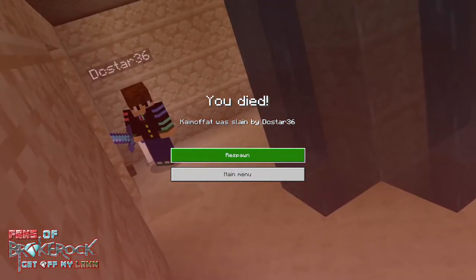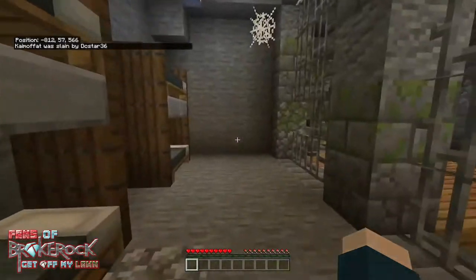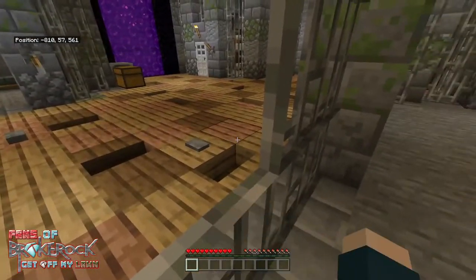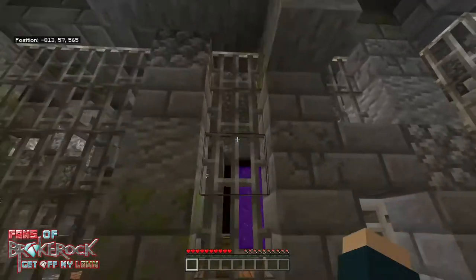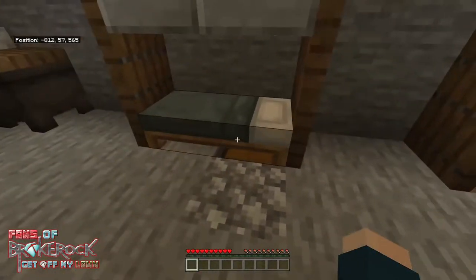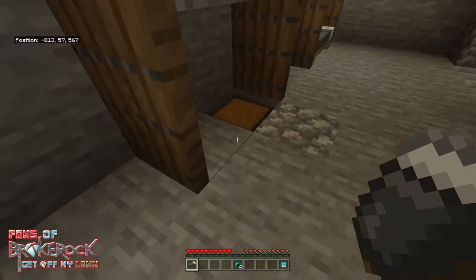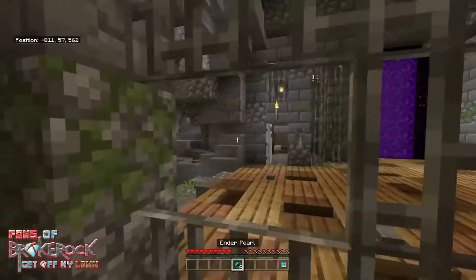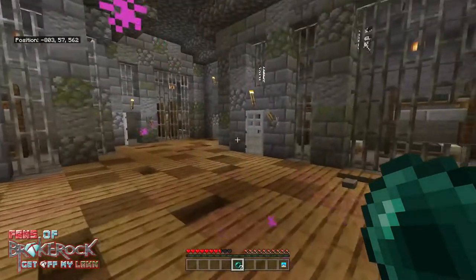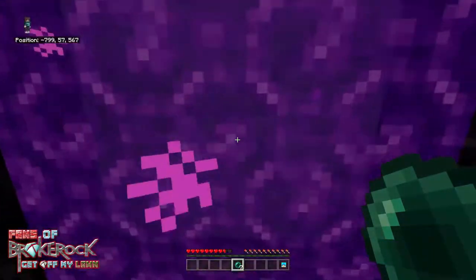I've gone to the death screen once an episode. DC, I'm stuck in the prison! Well, that's where you belong. There's a chest there — I've got Callie's head! And an ender pearl. There's a gap there — let's see how good my ender pearl is! I can't believe we've finally done it, chat! We've finally got the final head!